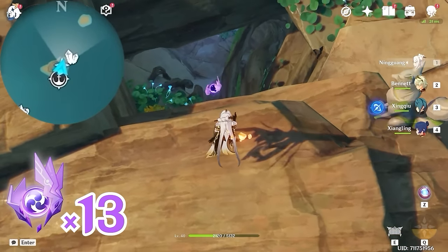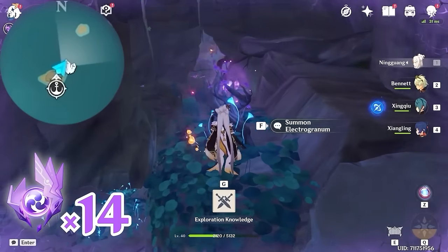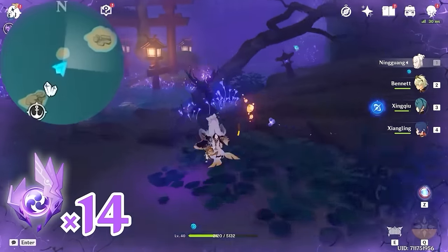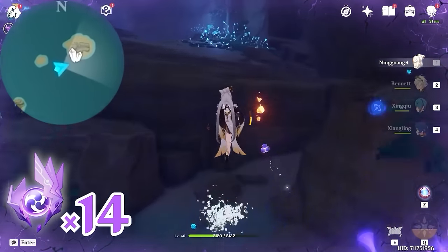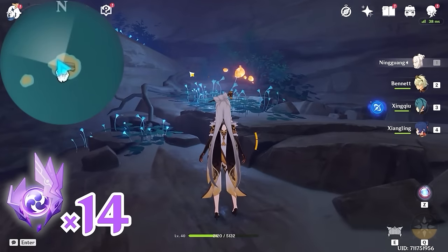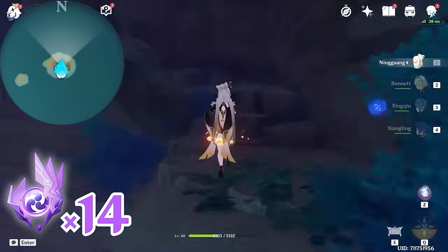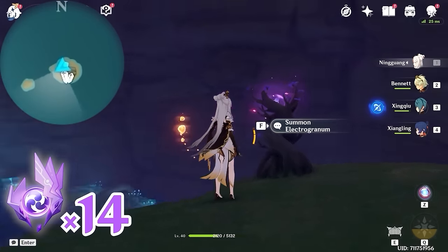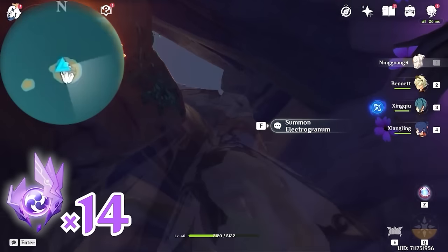Then let's go into this cave and follow the path. On the way, remember to grab this Electrogranum to protect yourself from the Electro. Here you will find a Sealy — that's the way out — so let's follow this path and go up. Turn towards west, left side on the minimap. You will find an Electrogranum, and we're going to use it to teleport up. This Electroculus is floating in the air.